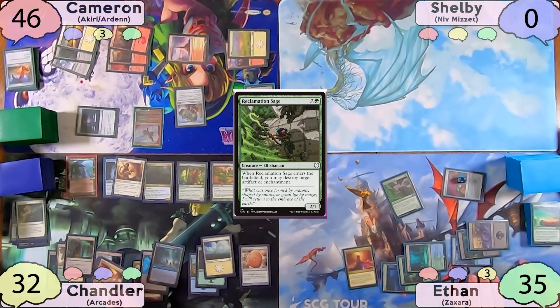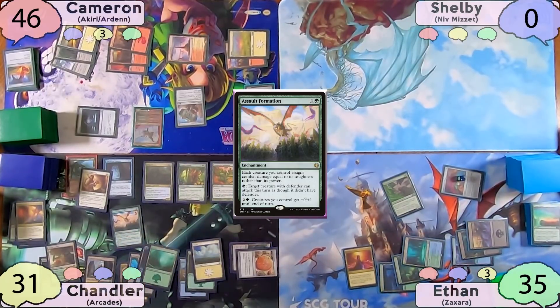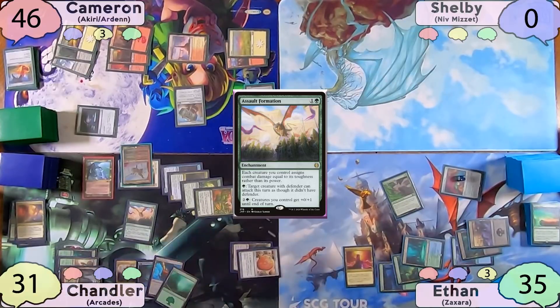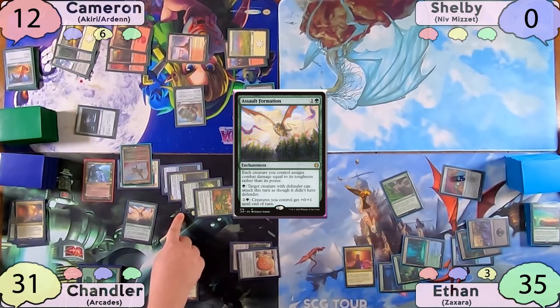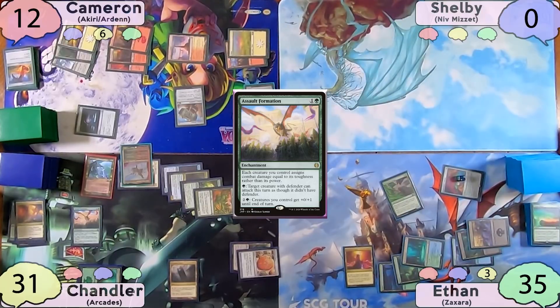Ethan passes to Chandler. Chandler starts his turn off by playing and cracking a Prismatic Vista for a Forest, then plays Assault Formation. Chandler then moves straight to combat and full swings at Cameron. Cameron decides to block the Vizier, because there is a misplay here — this is Chandler's first time playing his Arcades deck, and he thought Assault Formation only made Defender creatures deal damage with their toughness, when it's actually all creatures. Regardless, Chandler pumps all his creatures plus zero, plus one, three times. Moving to damage, Cameron takes 31 damage from the walls and three from Arcades. He should have taken eight from Arcades, though, and with the Vizier having four toughness it should have killed Akiri. But regardless, Chandler still put Cameron down to a much more manageable life total.